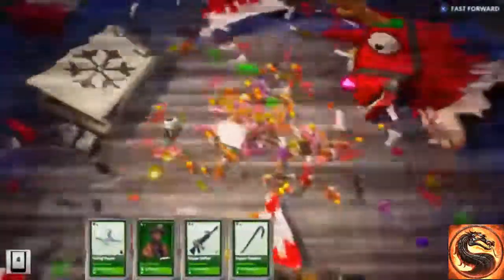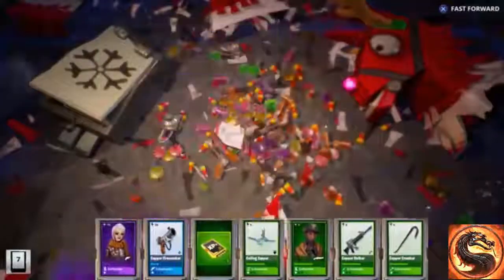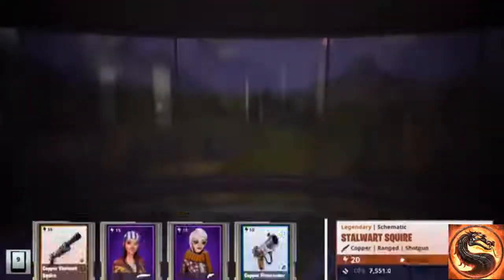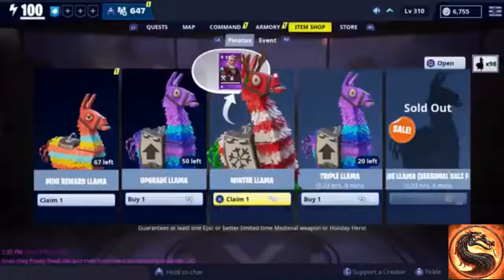We also got an epic survivor from that one. This is our last llama — hopefully we get another hero or a legendary version of one of the weapons. Let me know which weapon you'd like to see gameplay of first. We got another shotgun, but this one's legendary! It came with damage, impact physical, reload, damage to mist monsters, and damage dealt with this weapon snares the target.